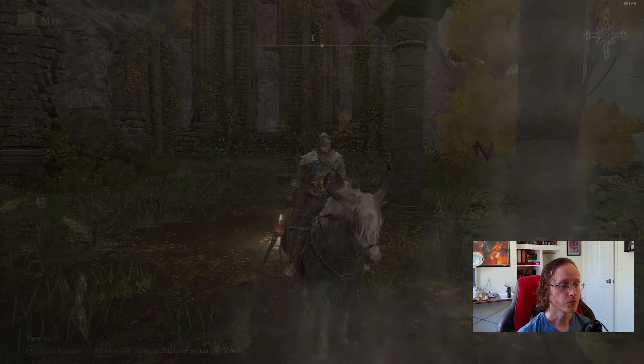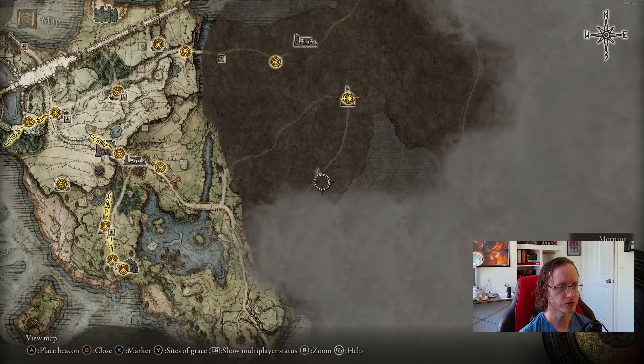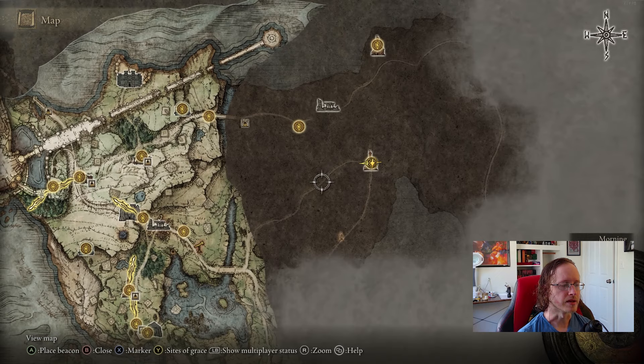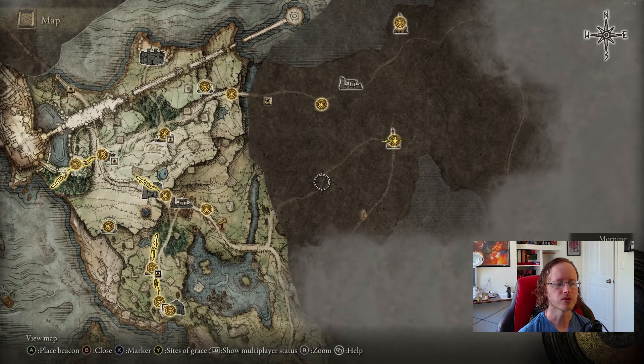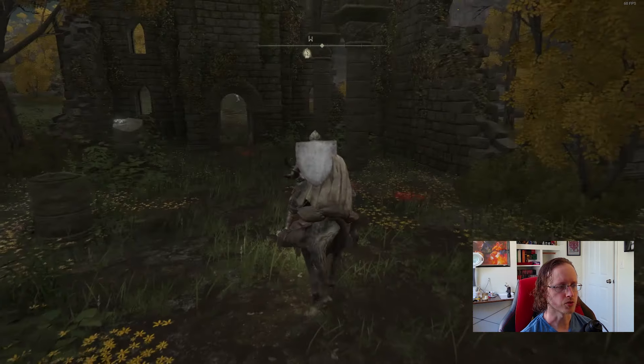Welcome back to Elden Ring. We're going to continue exploring Limgrave. First thing I'm going to do is go get the map because it's just terrible not having a full map of the area. From there we'll hit a couple more interesting points of interest, maybe a couple dungeons. We're definitely not going into Stormveil this time, but we are going to clear out the rest of the main things in Limgrave.